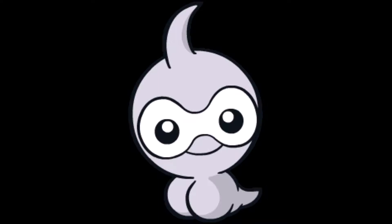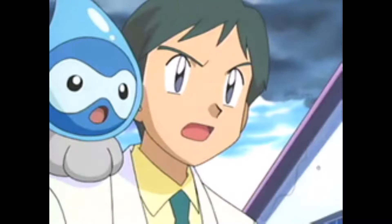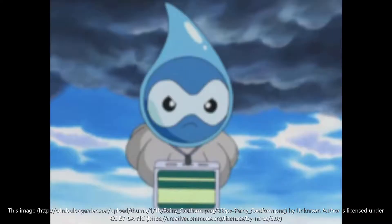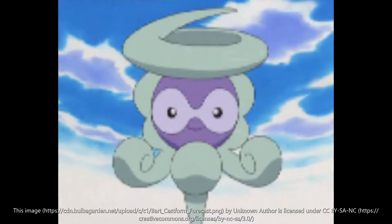This is super OP because of the other moves. With the signature ability Forecast that Castform has, it transforms its type with the weather. So if I needed a water type, I would send in Castform and use Rain Dance so I become a water type. Then the next turn I use Weather Ball, because Weather Ball changes its type according to the weather too, making it a 100 base power water type move. I have OHKOed so many things with this.